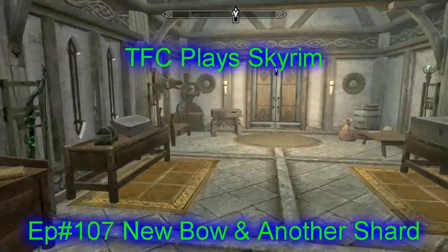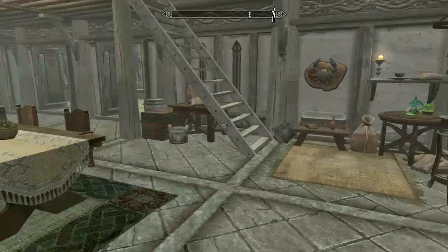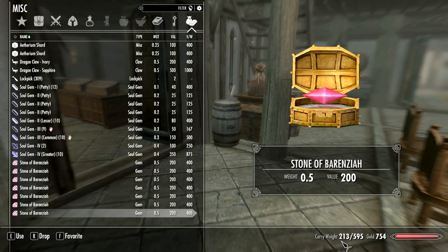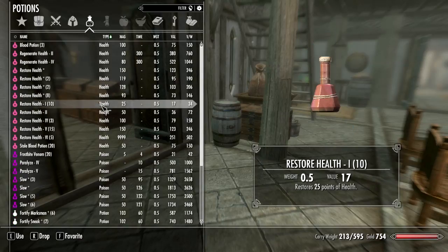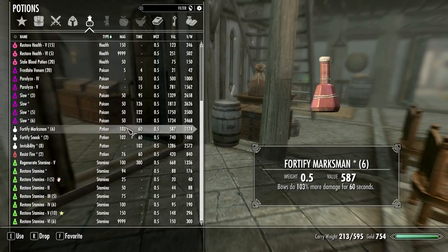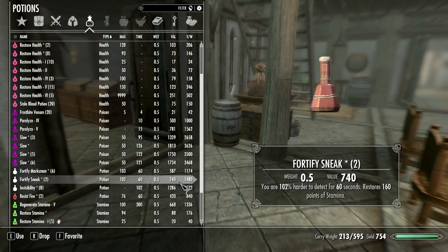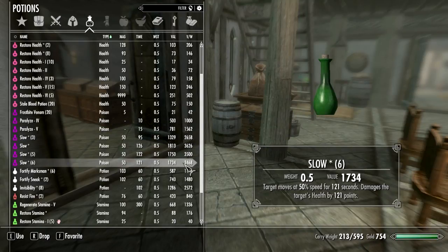Welcome back to Skyrim. I've been doing a little housekeeping and managed to get my carry weight down to 213. Part of it was the potions — I had so many, several things I was carrying 30 or 40 of. I had 70 stale blood potions and I don't need that many at once. I dropped 100 pounds off my carry weight just by trimming the potions I was carrying.